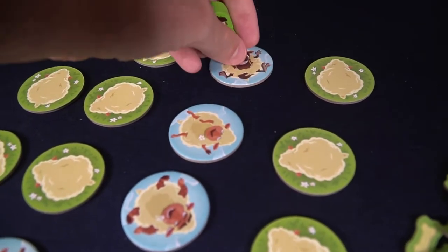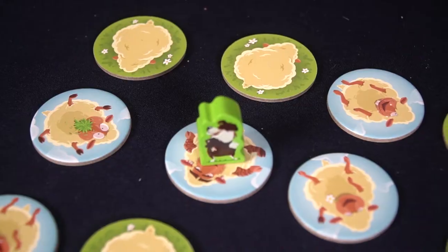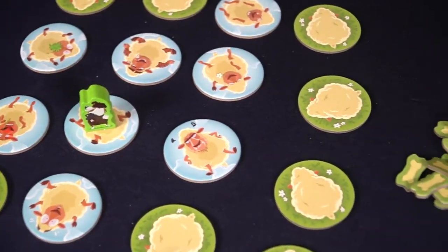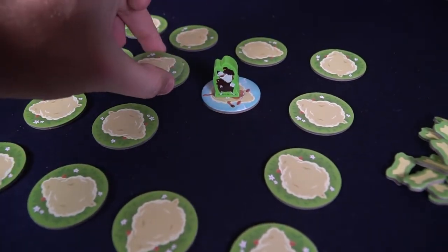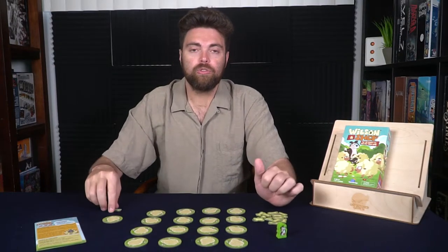This continues until one of two things happens. Either Shep finds Wilson on the board before eight rounds — every player playing as Shep wins the game and receives one reward token. Or Shep manages to flip over eight sheep tiles without finding Wilson — then Wilson wins and receives a reward tile. The round ends, you put the sheep back, flip all the tokens over and reset. Depending on the number of players, each player gets to play Wilson once or twice. Whoever has the most reward tokens at the end wins.